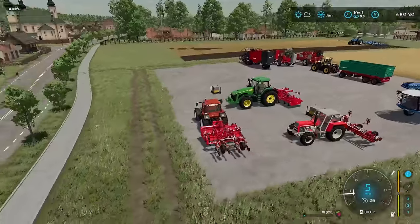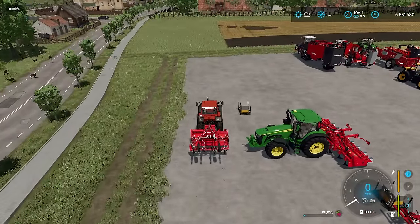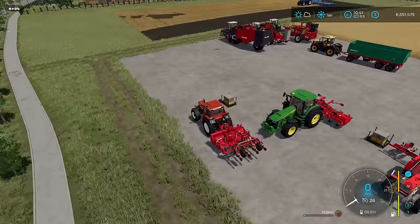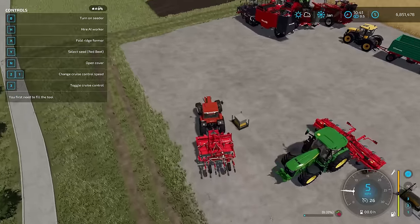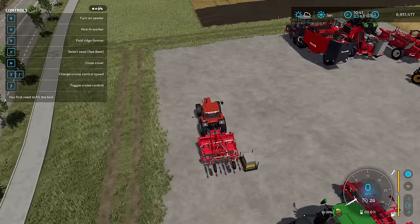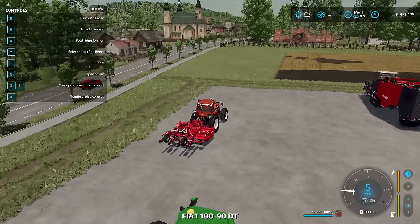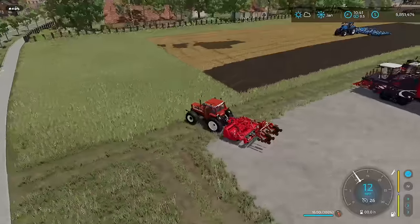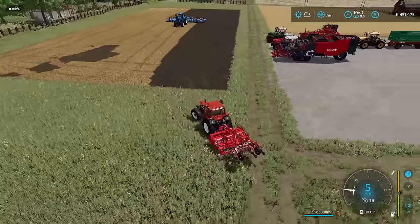Now in order to get seed in the seeder, you can raise and lower it there — it should be good to go without needing to unfold. You pull up next to a box of seeds and fill the seeder — it only holds 16 liters. I had 16 liters staged right there. We're going to do carrots for this demonstration, so we'll come over here and get set up to go across the field.